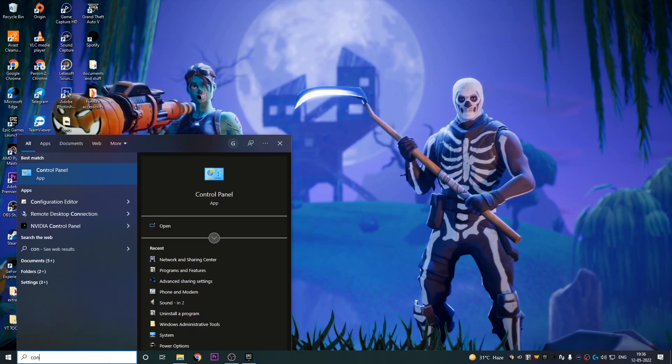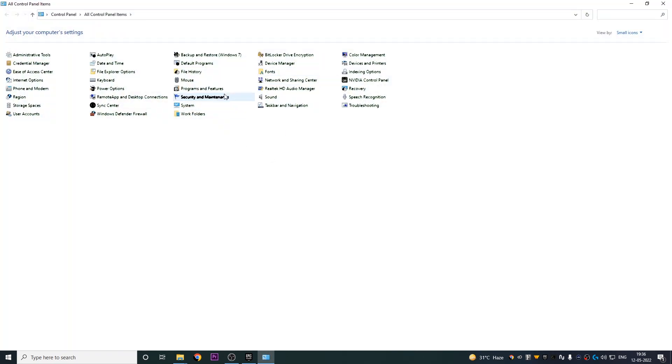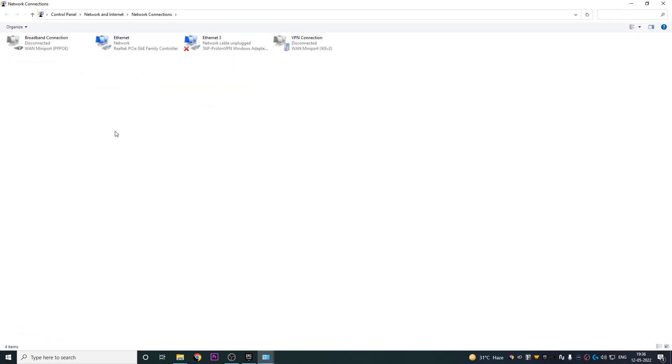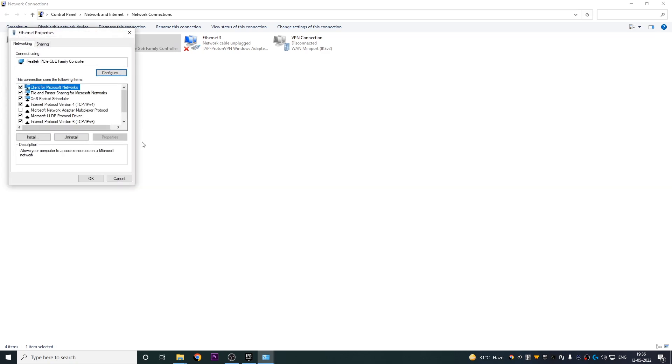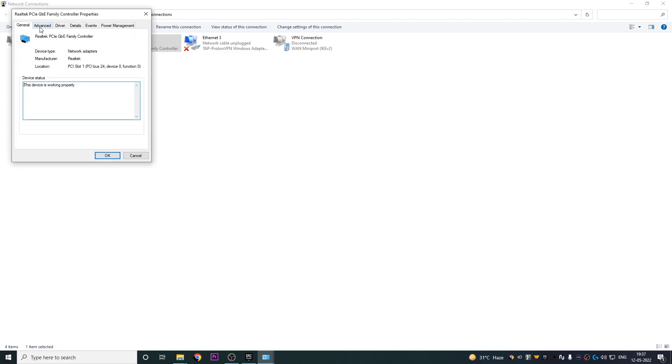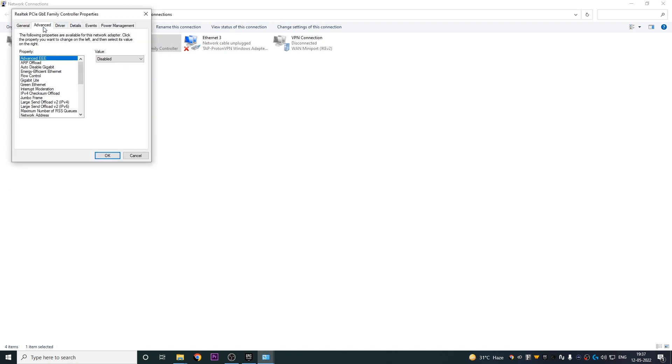Once that's done, go to Control Panel, then head over to Network and Sharing Center, go to Change Adapter Settings, right-click on your active internet connection, and go to Properties. Once you're on that screen, head over to Configure and then go to Advanced.